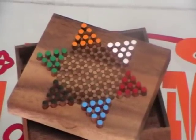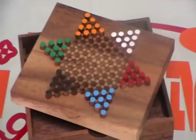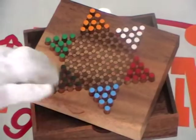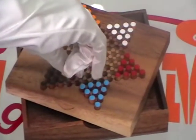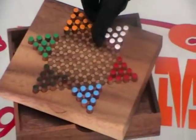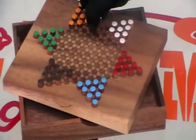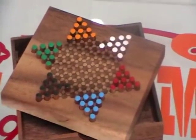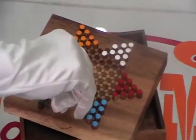As you can see here, each color has 10 pegs of its own, and the main target is to move all 10 of your pegs to the opposite side. For example, if you are the black, the first one to move all 10 pegs to the white side wins.